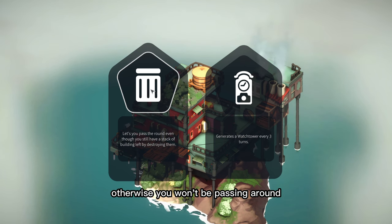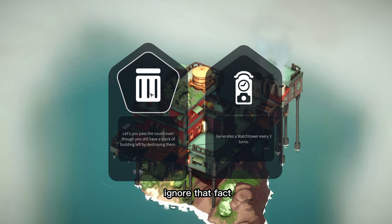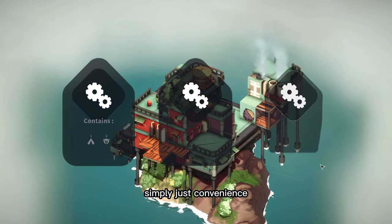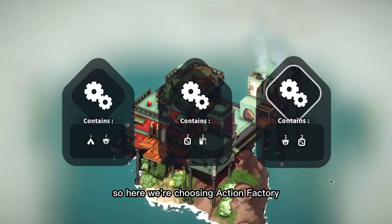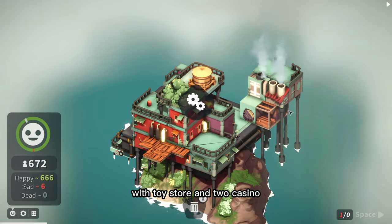You have to place every single building you get, otherwise you won't pass the round to get new buildings. With the dumpster it seems like you can ignore that - I'm going to choose the dumpster because that's simply just convenient. So here we're choosing the action factory - I'm choosing this one with toy store and two casinos.